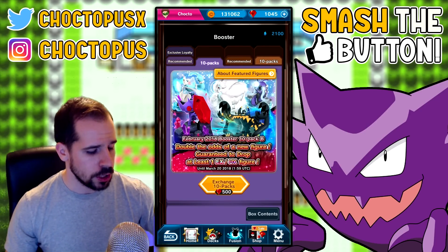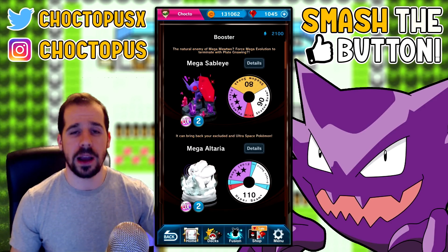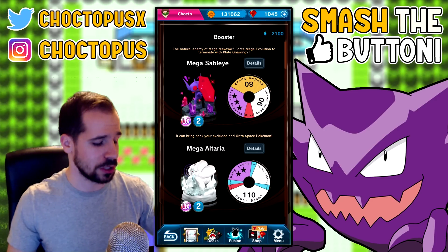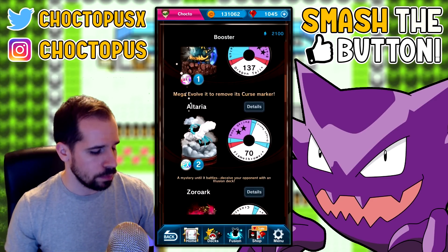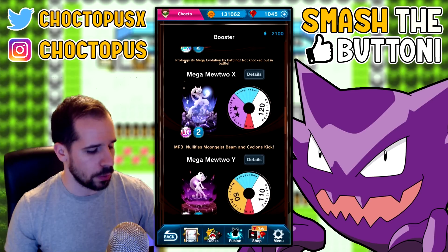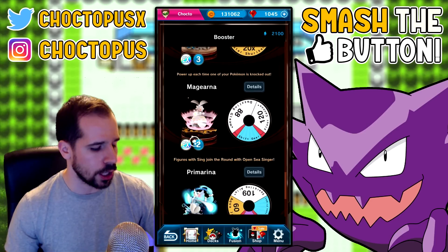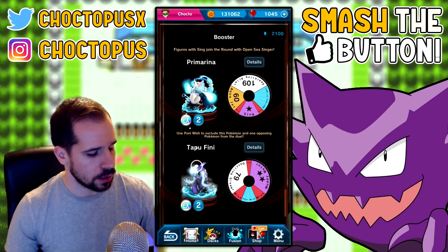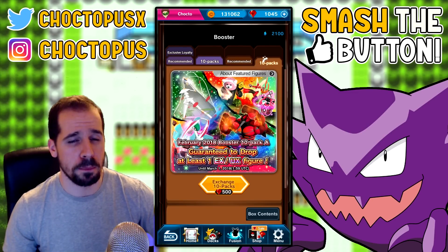Let's take stock of what we can pull from these banners. From the first 10-pack we have Mega Sableye, Mega Altaria — and if you haven't seen my last video I pulled some of these, it was a UX pull, so make sure you check that out in the description below. We also have Guzzlord, Altaria, Zoroark, Mega Mewtwo XY, Nihilego, Incineroar, Greninja, Magearna, Primarina, and Tapu Fini.